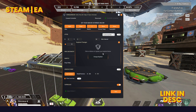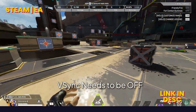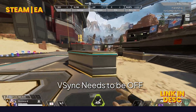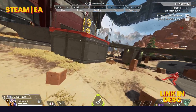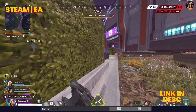For Superglide, once you have set up your config files, enable Superglide and set your keybind. Superglide requires some timing, but because it drops your FPS to 30 for a split second, it makes it a lot easier to get the timing right. It's important that VSync needs to be off for this to work properly. To do a Superglide, once you hit the peak of your mantle, press the Superglide key. You can hold the direction you want to go in as well to Superglide in a direction.